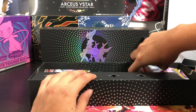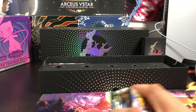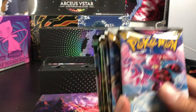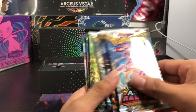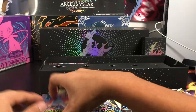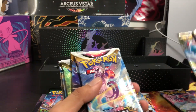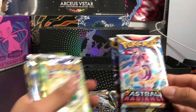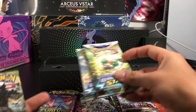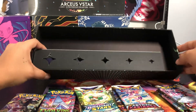Before we get to this box, let's see what type of booster packs come included with the $100 Arceus box. We got two Lost Origins, Astro Radiance, Brilliant Stars, Evolving Skies, two more Lost Origins, two more Astro Radiance, two more Brilliant Stars, and one Vivid Voltage.